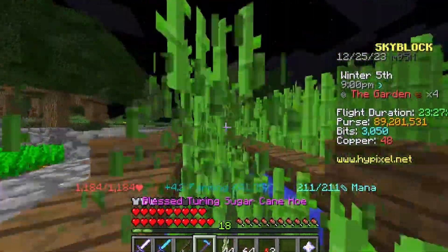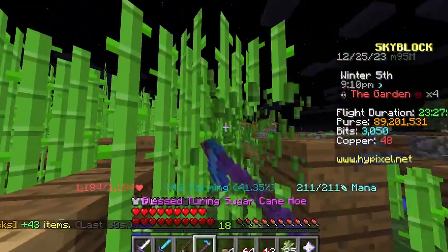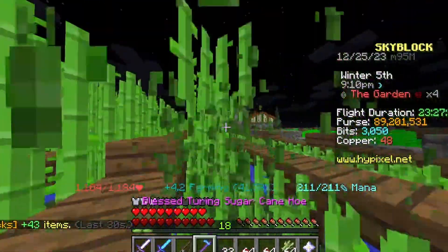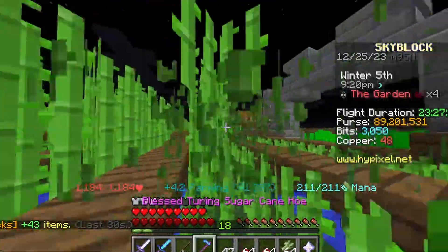Now let's talk about the chances of getting this rat pet. When you kill these level 1 rats, you will have a 0.2% chance for a rat pet to drop.